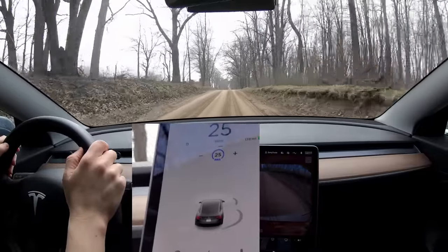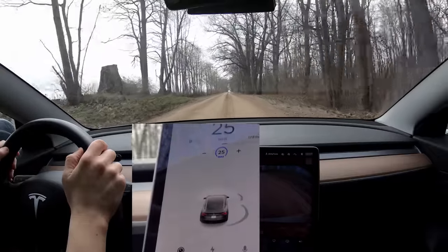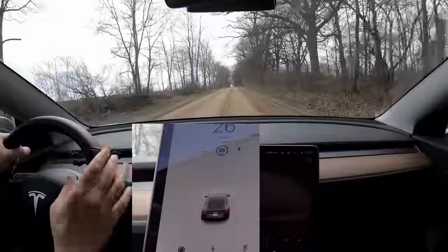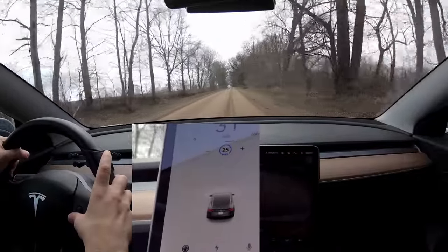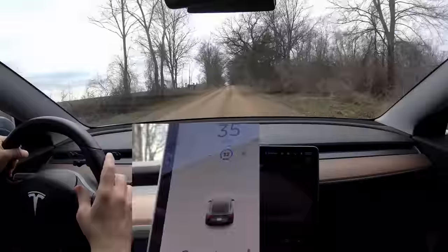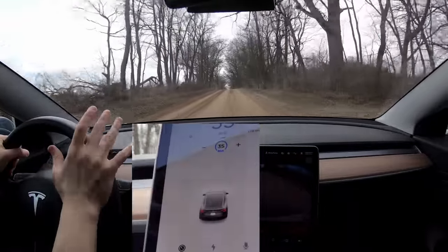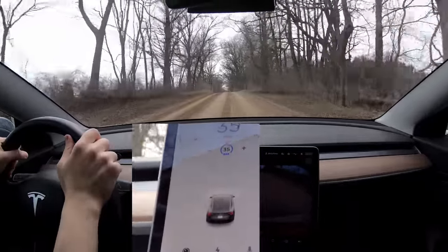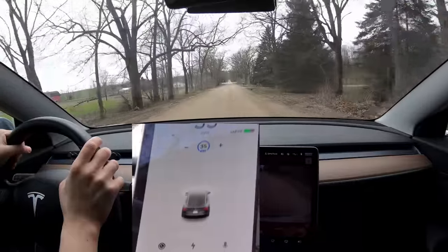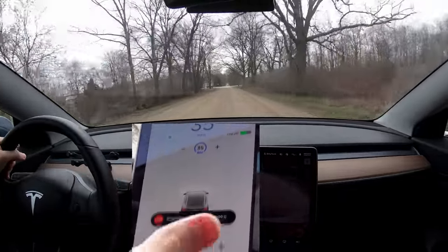This should stop at all intersections with stop signs and stop lights, and maybe even intersections without them. We're coming up on our first intersection — there is a stop sign where the dirt turns to pavement, so the car should stop there. With only Traffic Aware Cruise Control enabled you actually don't need full autopilot enabled for this new ability. Coming up on the first stop sign — car obviously is not slowing yet — and there it is, stopping for traffic control 600 feet.